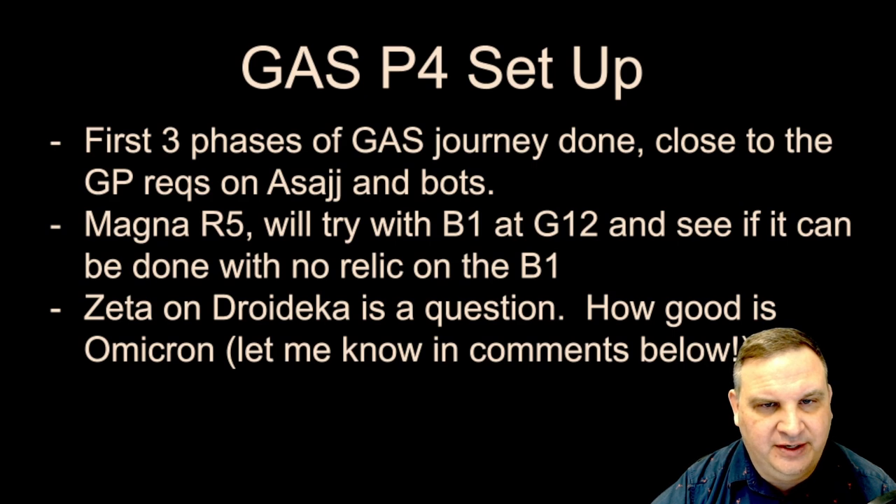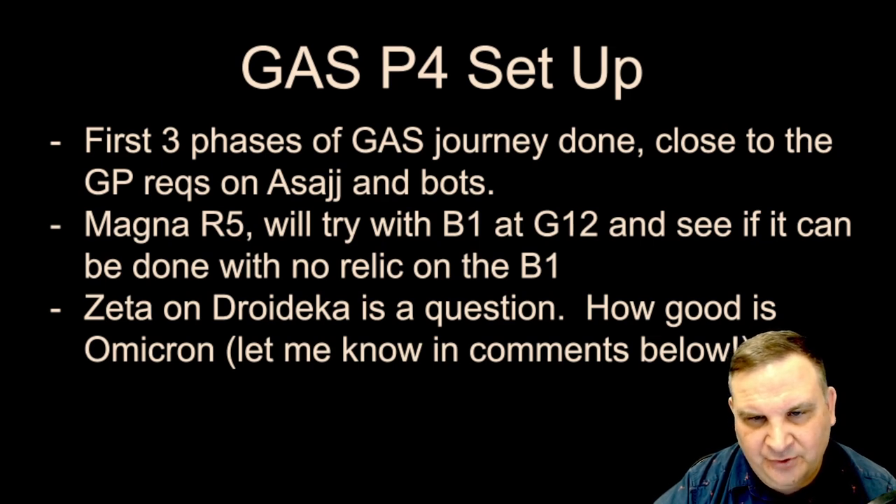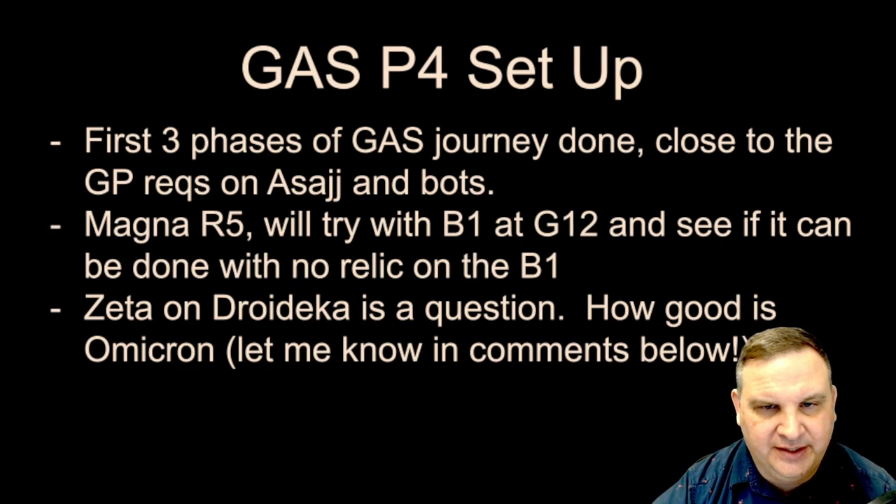For GAS, phase four is all set up — the first three phases are done, we're just working on the 17,700 galactic power requirements. Magna Guard's at Relic 5, so maybe that makes a difference in phase four and I won't need to relic the B1 — maybe he can tank through it. We'll get the guys to the minimum requirements and then try the event. I know that if I relic the B1 I'll get through it, but let's see if we can do it without. Then we can focus our relics more on the Jabba journey. Zeta and Omicron on Droideka is a question — leave your comments below if you think that Omicron is really worth it. It's a Territory War Omicron for the Grievous team. I've only got Grievous himself and Magna Guard right now, so I don't want to take time out to relic three more characters.